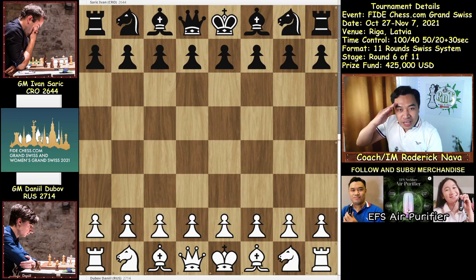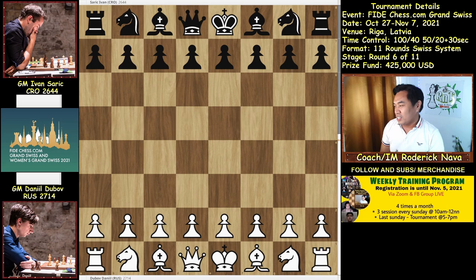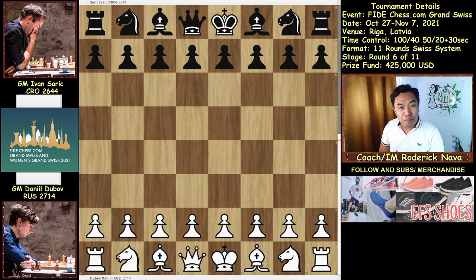Hi everybody, this is Coach International Master Roderick Nava and now we're going to talk about the game between Super Grandmaster Danil Dubov of Russia versus Super Grandmaster Ivan Sarik of Croatia in the ongoing FideChest.com Grand Suisse. We are now in round number 6 out of 11 rounds. I believe this is one of the best games in round number 6. Let's get started.